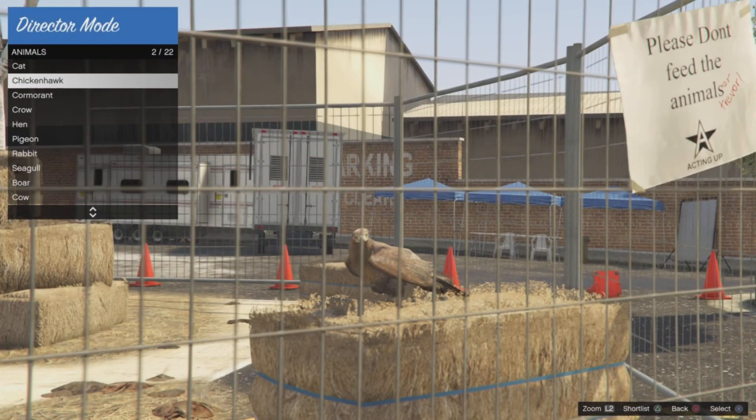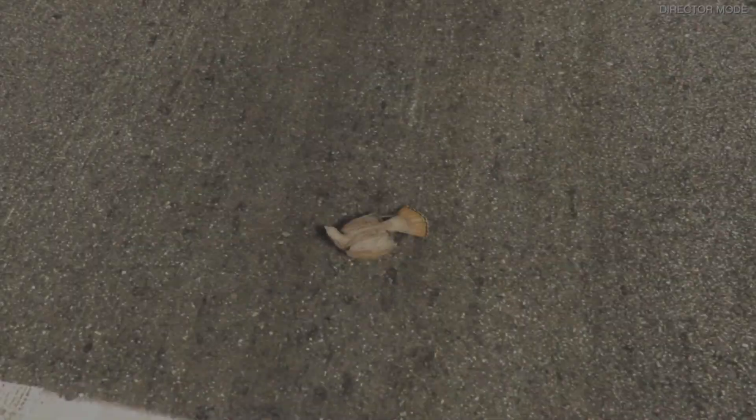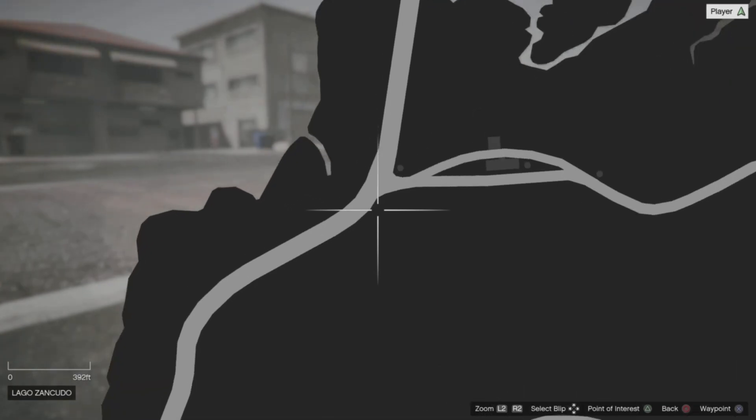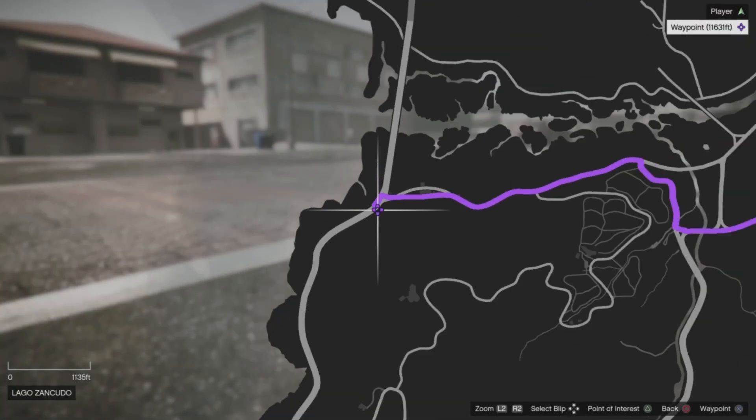Once back in Story Mode, go into your interaction menu and enter Director Mode. Go to your actors, go to animals, and then click on any bird. Once we select a bird, we are going to enter Director Mode as the bird. Now we're going to head to a certain location.